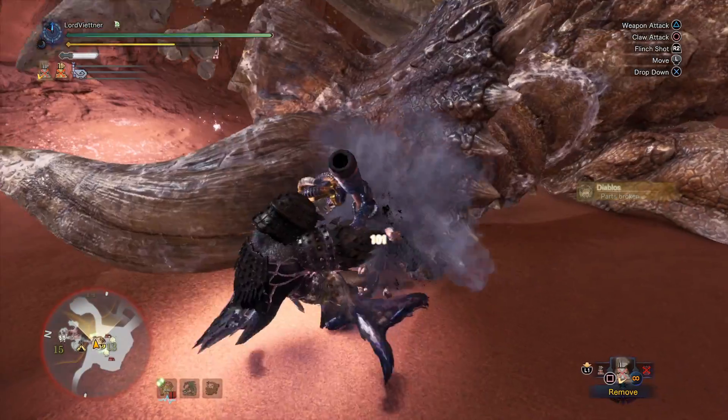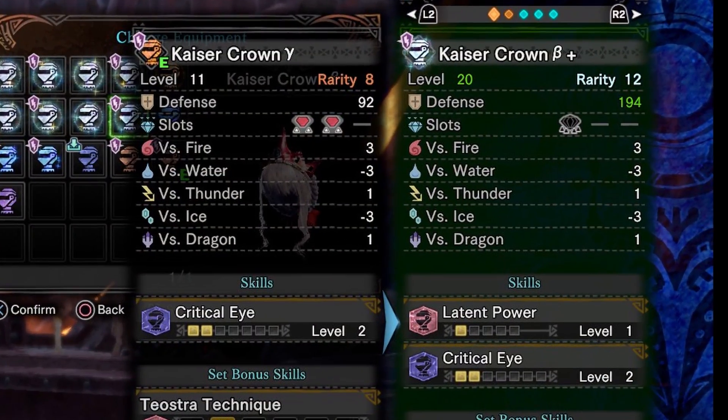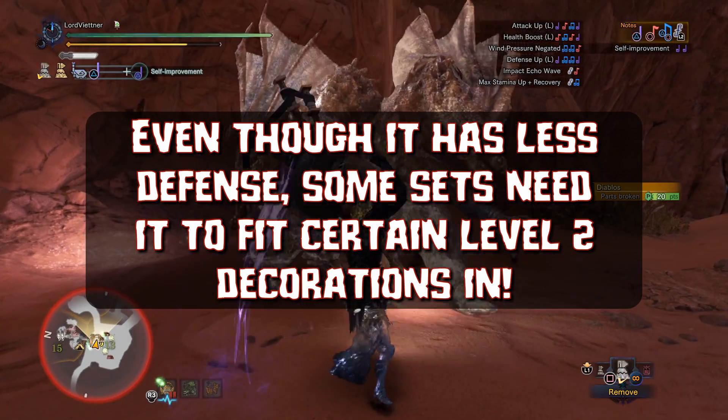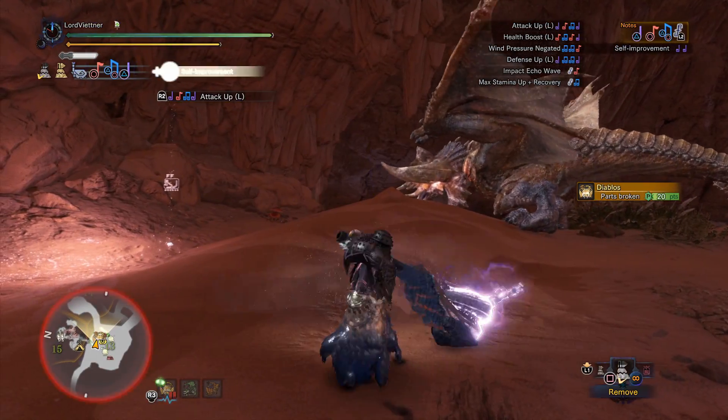In comparing this to the Kaiser Beta Plus, we can see that the Gamma version has 102 less defense. However, it can be much more skill efficient for fitting things in such as two levels of peak performance or focus, or any other level 2 decos that don't have a level 4 plus deco like agitator or resentment.